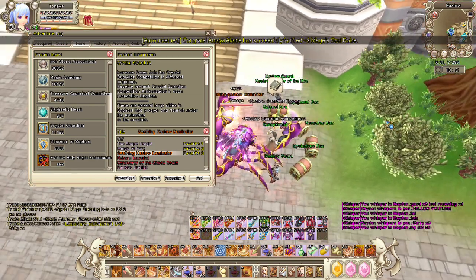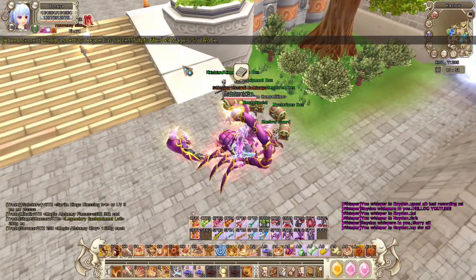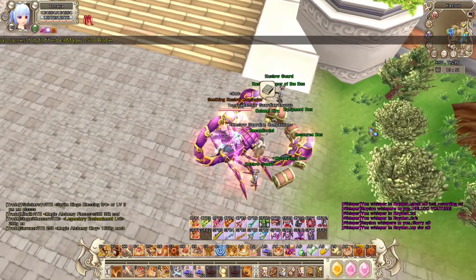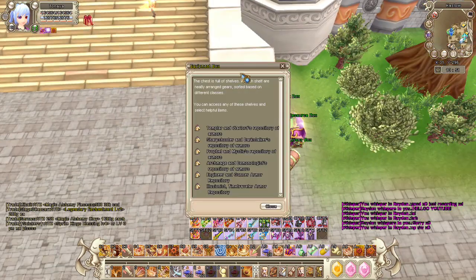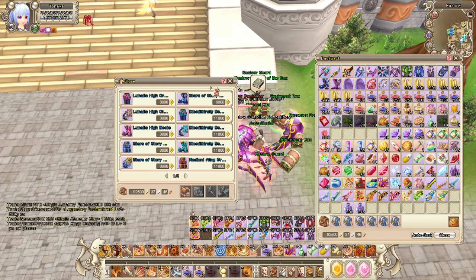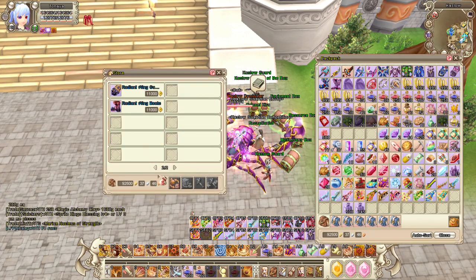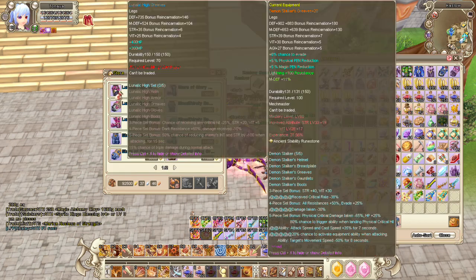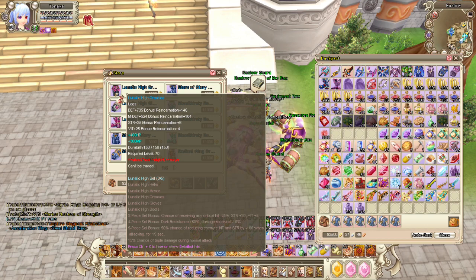So if you guys can see on the screen right now, I'm in Castle here in Military Zone. Just click this second box, and then you guys can see all of the sets that you can buy. You don't need any gold in here — you just need Crystal Guardian fame to buy this stuff.